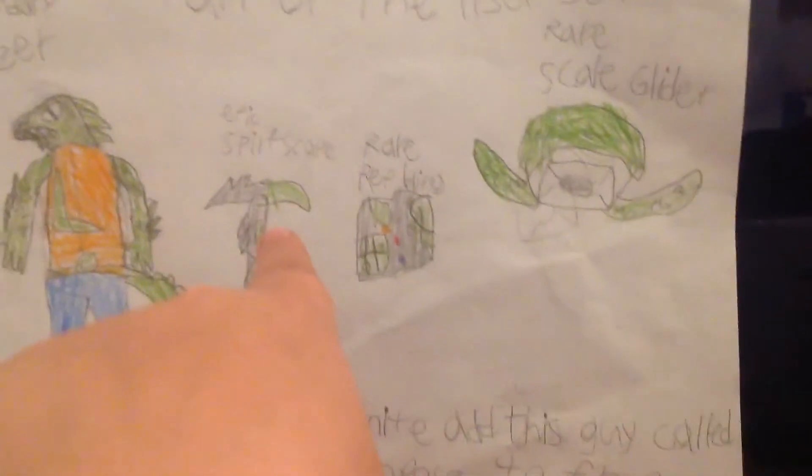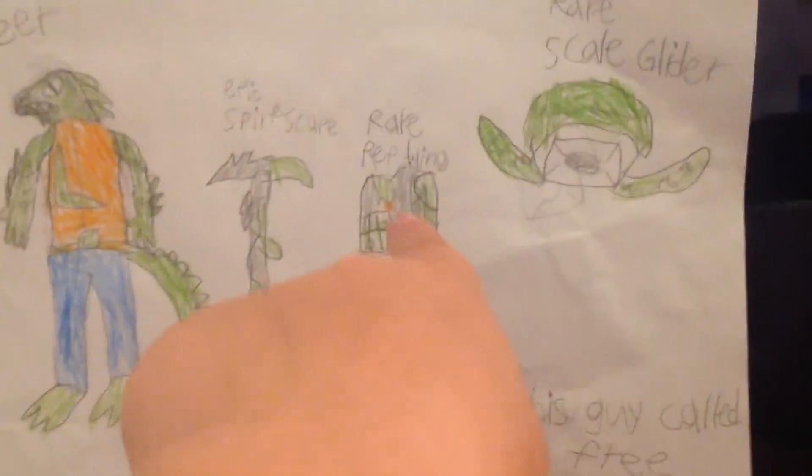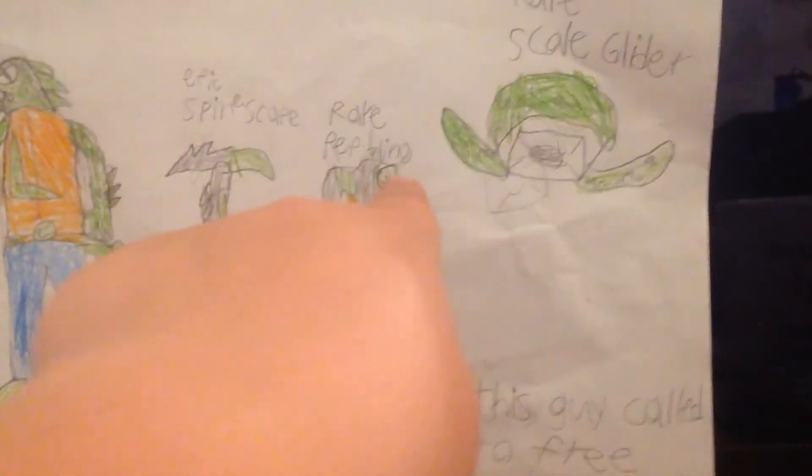This is the pickaxe — it's called Spine Sharp and it's epic. This back bling is called Red Bling, it's rare. And this one is called Scale Clear, it's also rare, and it's part of the Lizard set.